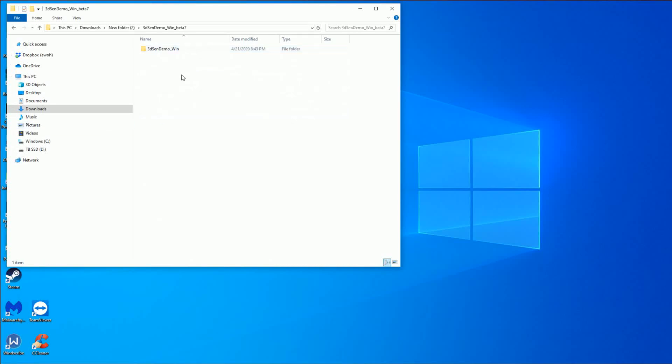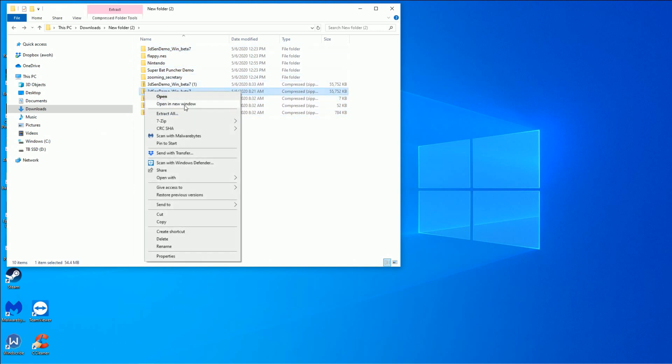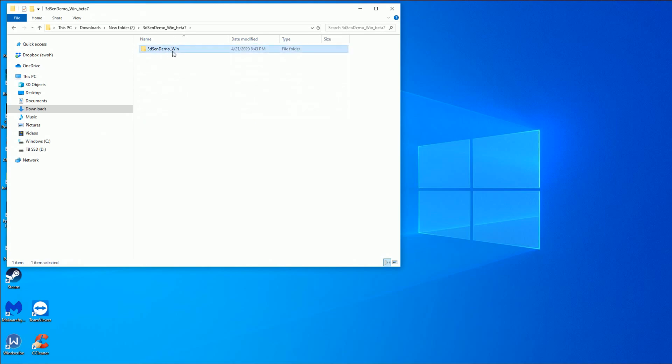Here we have it — I have the new beta 7. I also downloaded some links they provided, like the new flappy game, the new super bat puncher demo, and a couple other demos. I downloaded those, got the RAR, 7-zipped it, extracted it, and here we go.